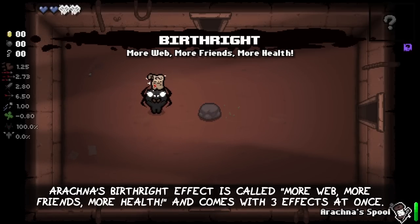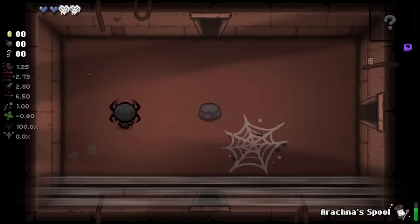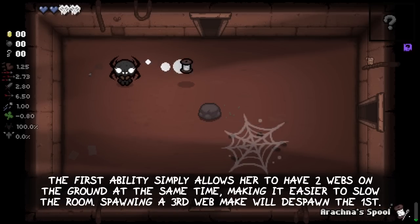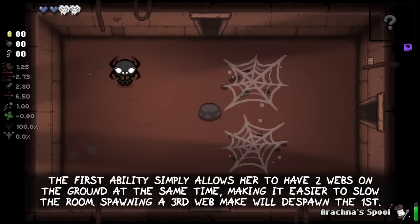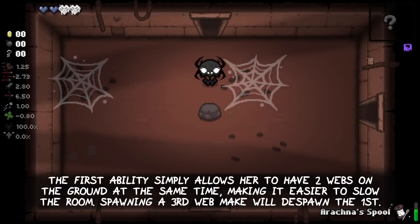Arachna's birthright effect is called 'More Web, More Friends, More Health' and comes with three effects at once. The first ability simply allows her to have two webs on the ground at the same time, making it easier to slow the room. Spawning a third web will despawn the first one.